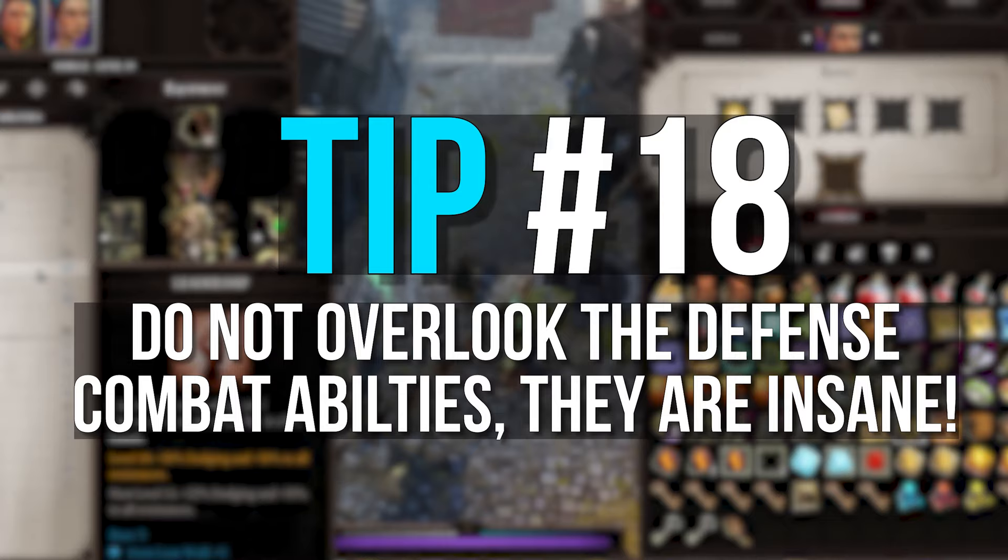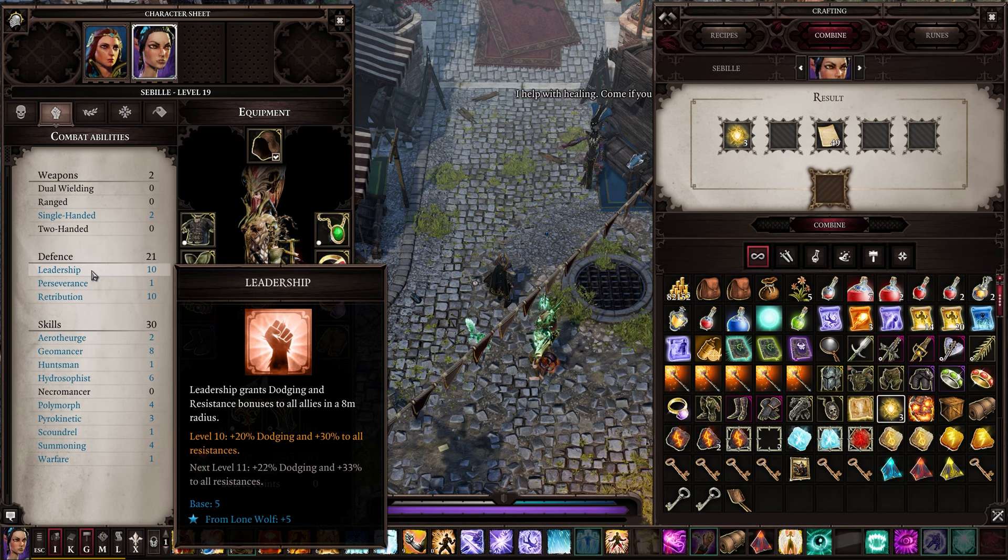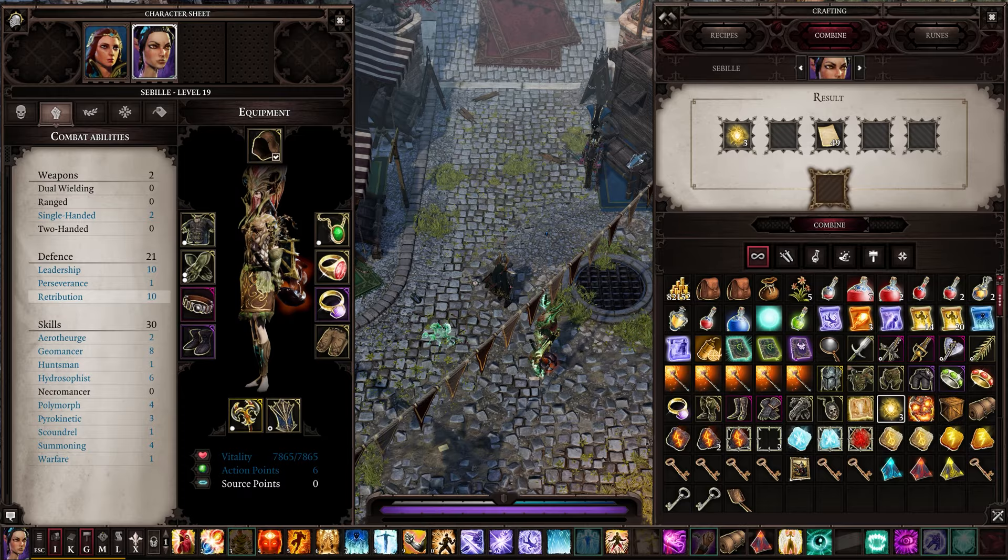Tip number 18: don't underestimate the defensive skills — perseverance, leadership, and retribution. It may be tempting to put all your points into Pyrokinetic and fireball everything into next Tuesday, but these 3 skills are criminally underrated and they're another thing I only realised when I started playing on tactician difficulty.